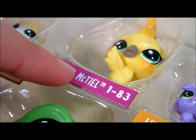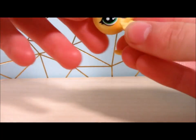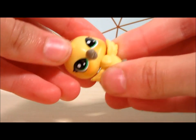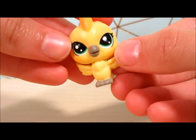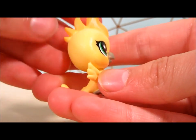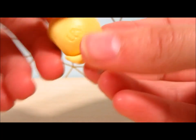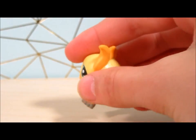Let's get Skyla McTeal, one out of 83 - she came out so much easier than the goldfish! She is a bit smaller, she has a turnable head, a grayish beak, and little blushies on her cheeks. Her feathers on top are darker, and I love her green eyes and wings. She has such a long tail, which is really nice, and of course the LPS logo.